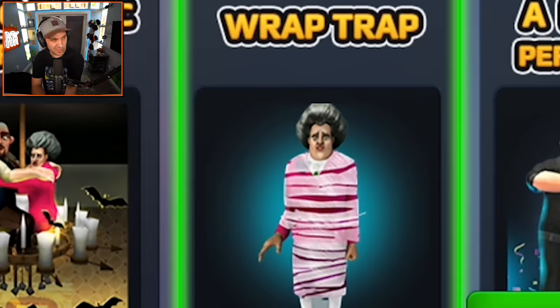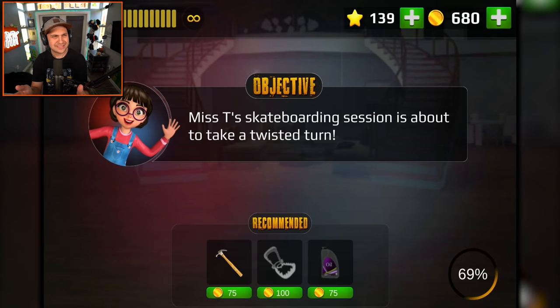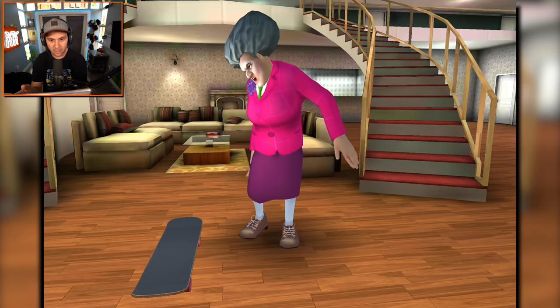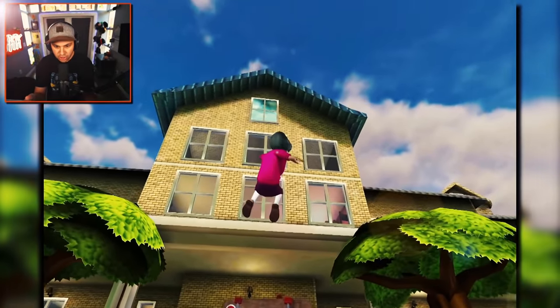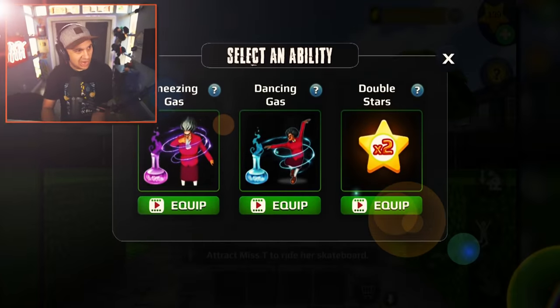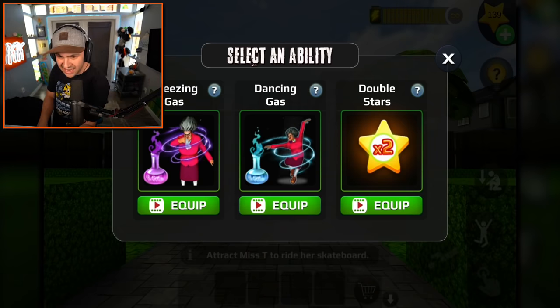Next up: 'Rap Trap.' This seems good. Miss T's skateboarding session is about to take a twisted turn. Miss T's a pro skater - oh my gosh! She is so good at skateboarding. That was like a hurricane flip down a five stair. This girl has skills - she's gotta go to the X Games.